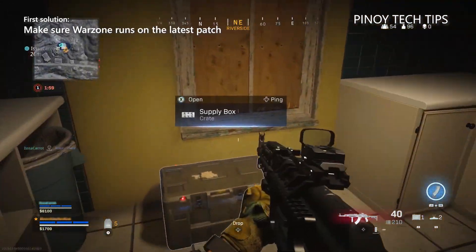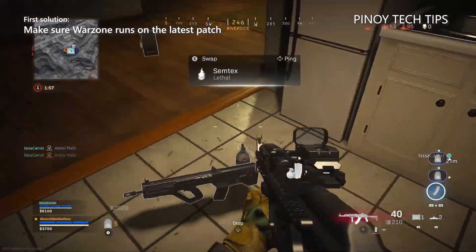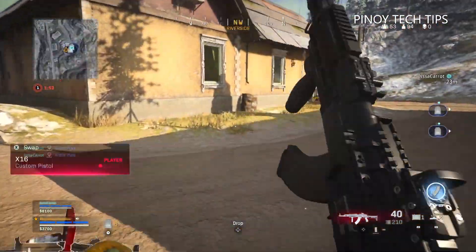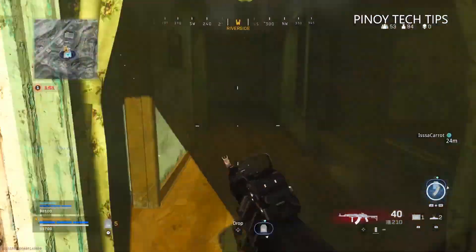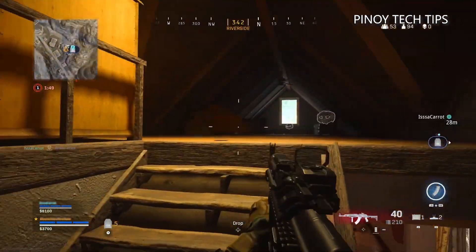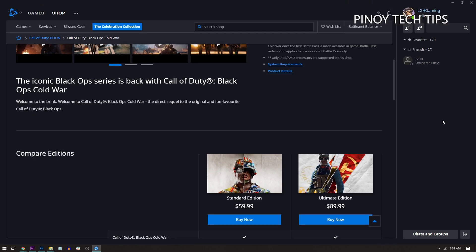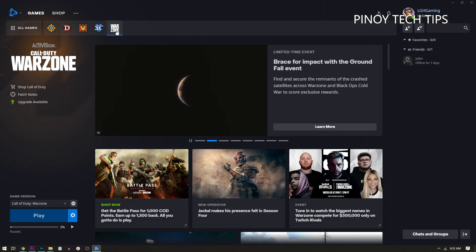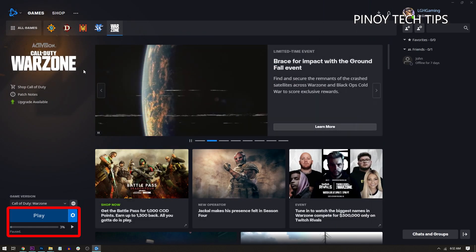First solution: make sure Warzone is updated with the latest patch. Before anything else, just make sure the game runs on the latest patch, because if not then that's probably the reason why it freezes. To update the game, launch the Battle.net client, click Games, and then click Warzone. At the lower left portion of the screen, click the Update button if it's available.